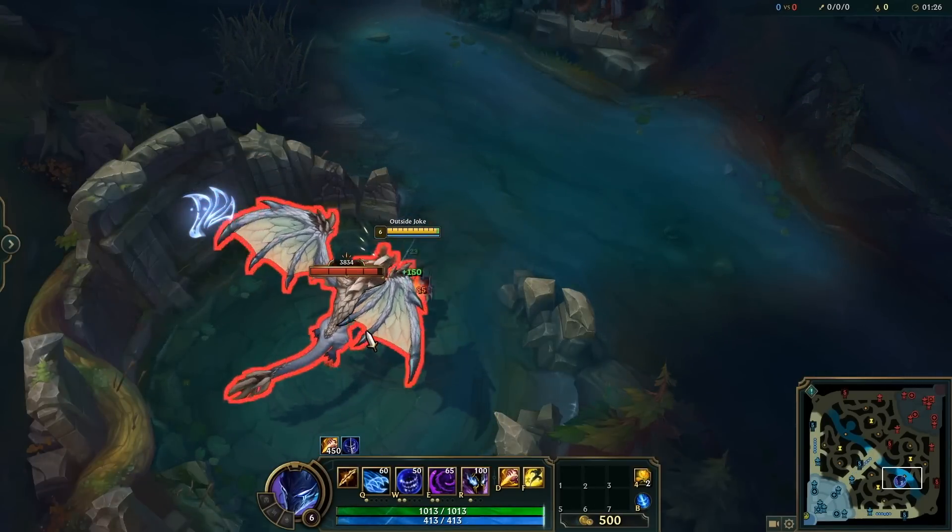Did you know you can go over some small walls when detaching as Yuumi? Just make sure the champion you're detaching from is close enough to a wall and you should be able to hop over — really helpful if you need to escape or ward Baron pit quickly without going all the way around. I thought everyone knew this, but apparently a lot of people don't know you can teleport to Zac's blobs to prevent him from dying.